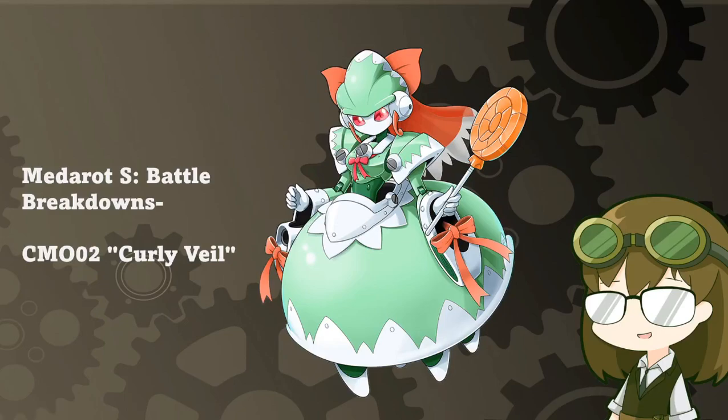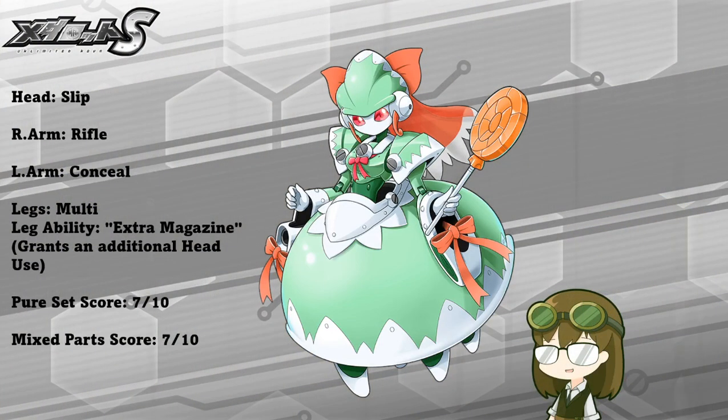Another brand newcomer to the game of MetaRot S with her first official debut is the Chameleon type CMO-02 Curly Veil, with a kit of slip, rifle, conceal, multi-legs, and the leg ability of extra magazine, which grants an additional head use and a little bonus HP to the head regardless of whatever part is used on it.